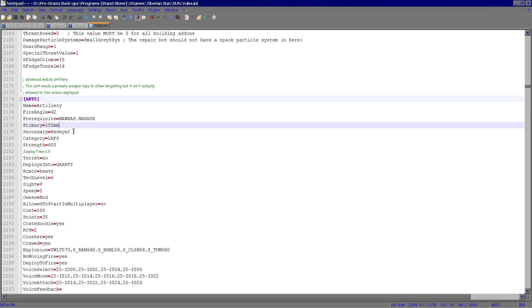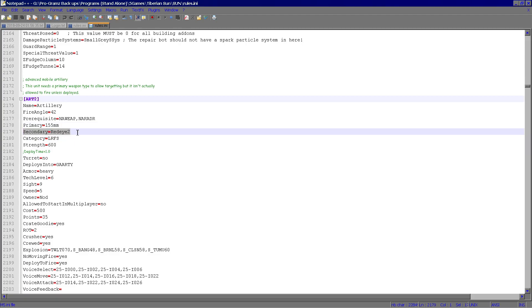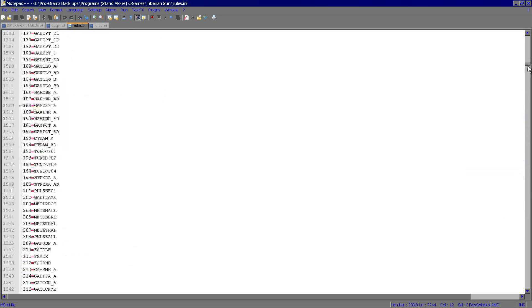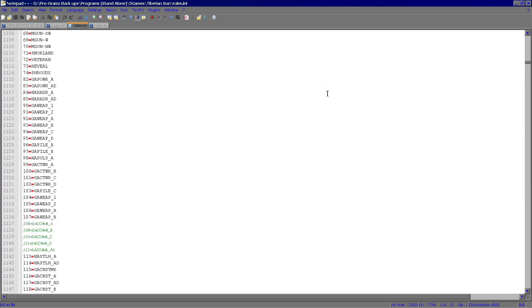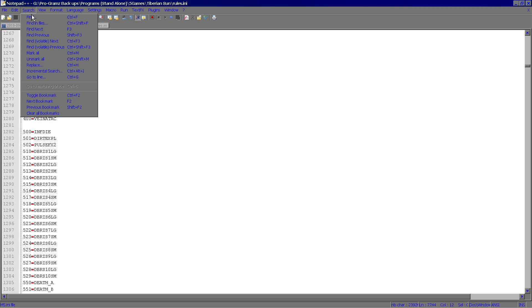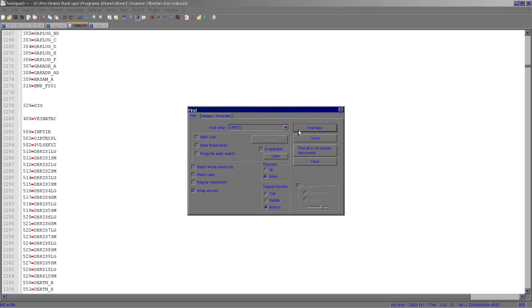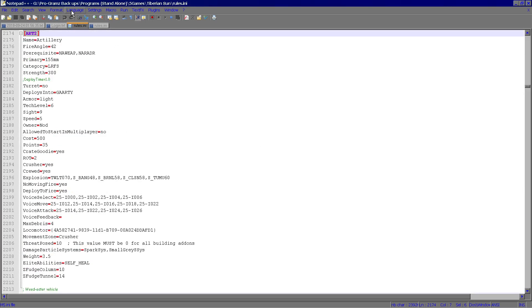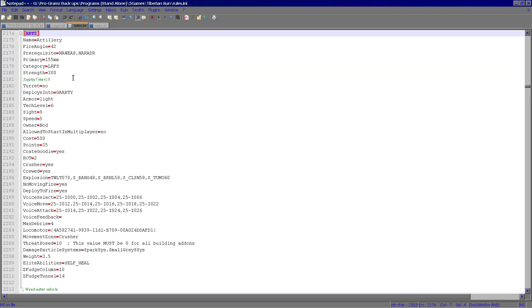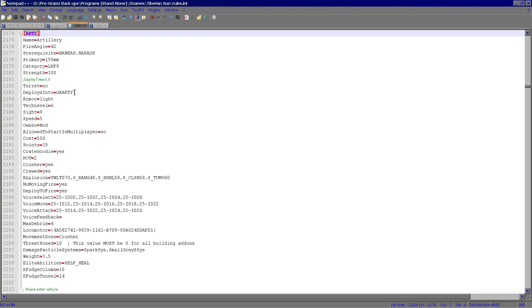Same thing with artillery. Again, primary weapon: 155mm cannon. This is my edited one, so you can see the secondary — or added — Red Eye 2, which is the SAM missile. I think the Red Eye is the rocket infantry missile, and the Red Eye 2 is the SAM missile, which is actually considerably more powerful. So I gave it a Red Eye 2. And you can kind of see the difference between the two — there's the secondary weapon added in. And as you can see, there is no secondary weapon in the original.